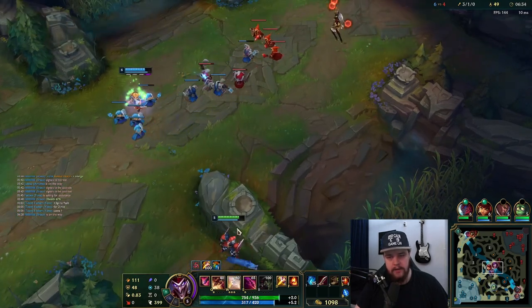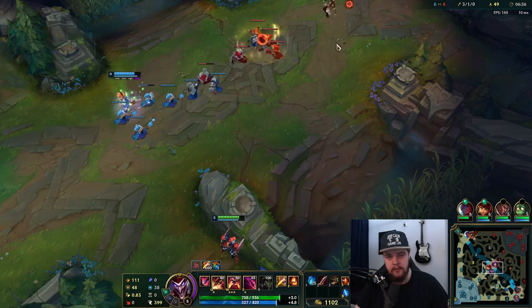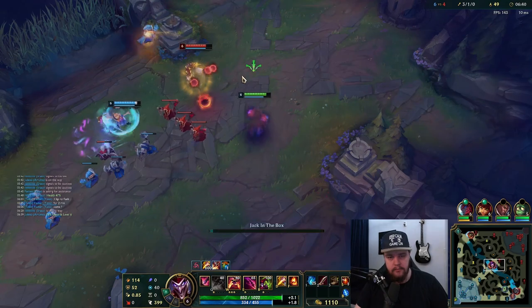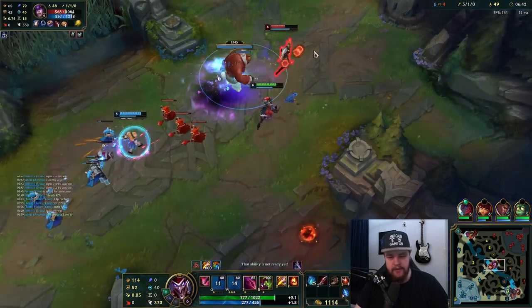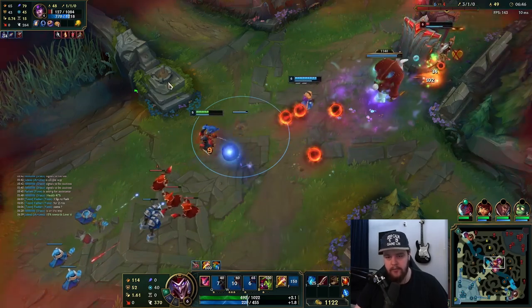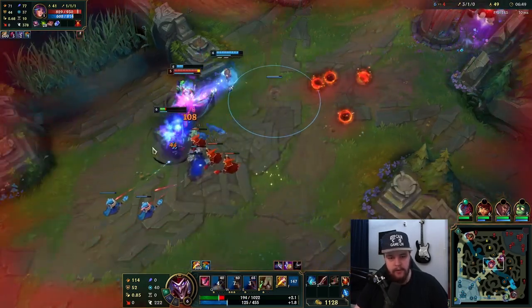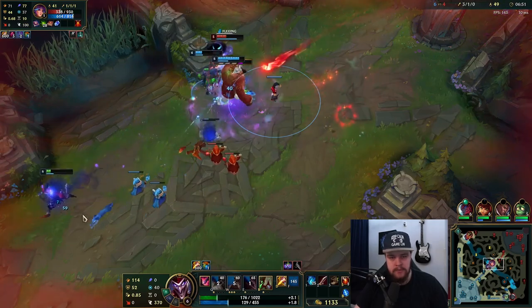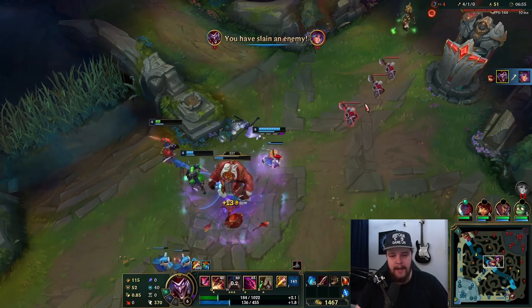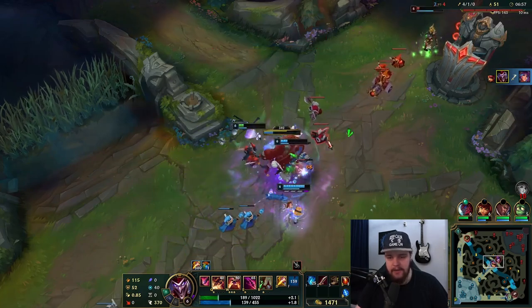I might be able to walk at this Syndra right here. There he goes — good. Oh, and he didn't have a stun. Let's do that. Got the box — that's a good kill. Annie didn't have a stun for Syndra — that really sucks.